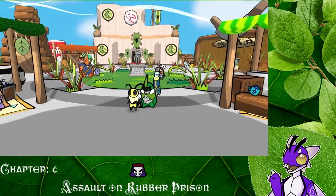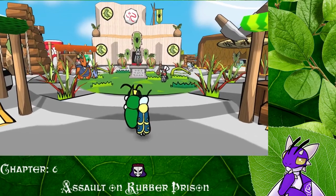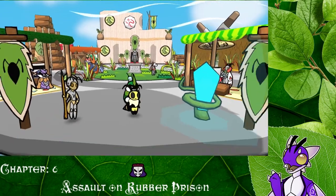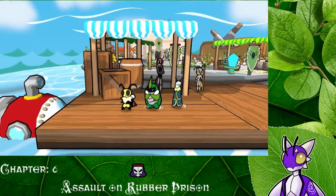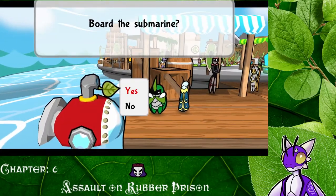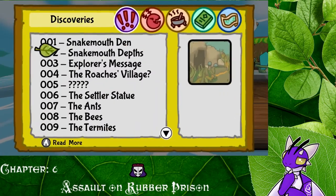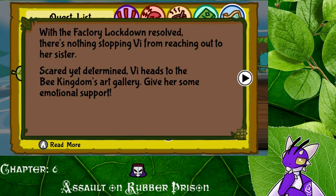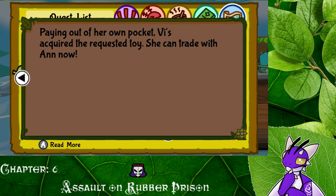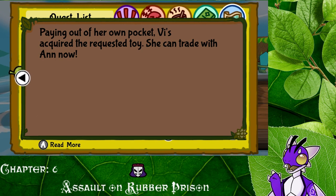Alright, well, we've talked to just about everybody. We could go back into that place, but I have a feeling that's where the tournament's held and I kind of want to save that for when we get around to the card tournament. So instead, let's not board the submarine — where do we have to go first? Should probably figure that out. We should trade with Anne now. Where's Anne? I'll figure out where Anne is and then we'll cut and I'll meet you back there.